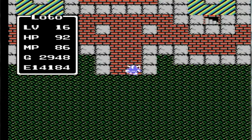Hey guys, and welcome back to another episode of Let's Play Dragon Warrior. In the last episode, we made it to Cantlin. And after exploring Cantlin, we bought the Flamesthorn and the Silver Shield after a little bit of gold grinding.